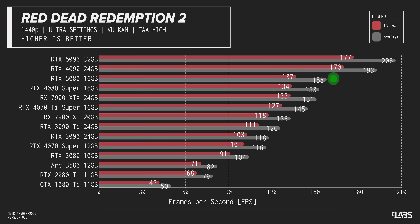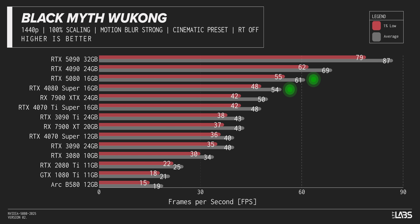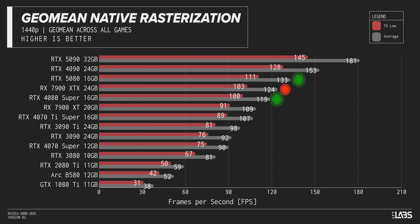Does it get any better? No, no again, and triple no. Why does the last-gen 4070 Ti Super make everything else here look like an overpriced joke? At least Black Myth Wukong provides a reason for the 5080 to exist, but overall I'm just kind of getting sad — you can expect a roughly 10% uplift over the 4080 Super and just 7% over the 7900 XTX.